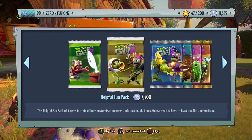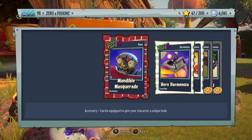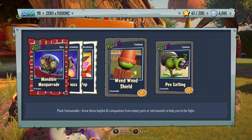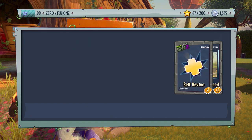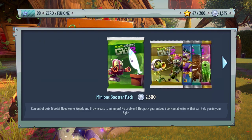We'll finish with a Helpful Fun Pack since we don't have many coins left. We get a Mandible Masquerade for the All-Star, Hero Harmonica for Super Brains, Bubble Pop for the Citron character, Weed Wood Shield, and three P-Gatlins. Then a Minions Booster Pack — the smallest pack in the game — giving us Breaker Bot, Explodium, five P-Gatlins, a Self Revive, and three Terracotta Weeds.